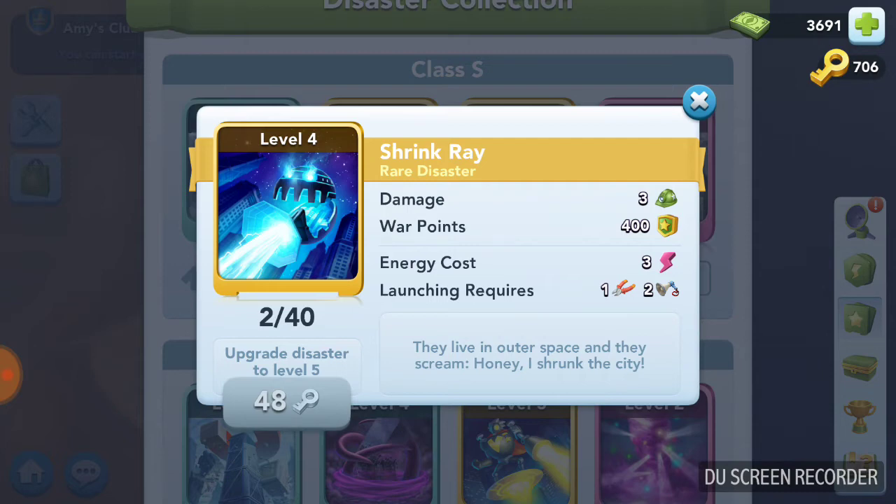Shrink ray is average. When you're looking at any disaster, there are four things you have to take into account: the damage it does — this is the maximum number of residences it can destroy. Your war points are equal at level one to 100 times the maximum damage that disaster can do. At level one, three damage means three buildings maximum can be destroyed, and the war points are 300.